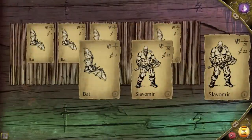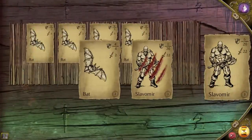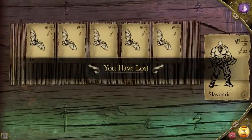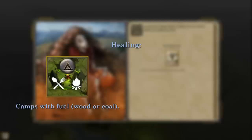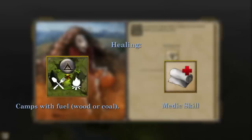In fight challenges, the wounds you get in the card game will carry over and can lead to your characters dying. Going down to zero is dangerous but survivable. However, heavy wounds can also be fatal. You can heal your people faster by setting up camps and making sure they have fuel. If you have a medic in your party, he decreases the chance of death for that party. So a heavily wounded character from a fight challenge may still survive and make it back home, or he may die.